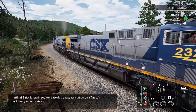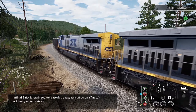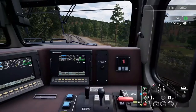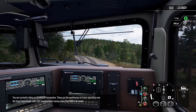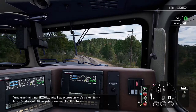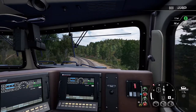Sand Patch Grade offers the ability to operate powerful and heavy freight trains on one of America's most stunning and famous railroads. You are currently riding an AC4400CW locomotive — these are the workhorses of trains operating over the Sand Patch Grade, with CSX Transportation having more than 600 in its roster.